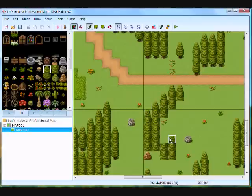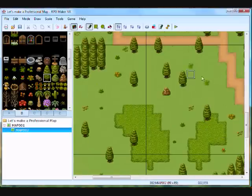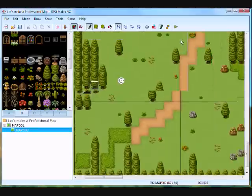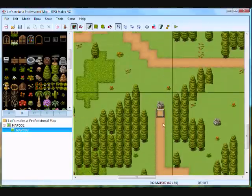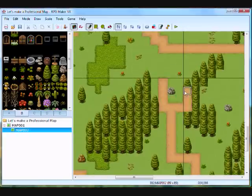Alright, right there, right there, right there. There. I do think there should be a path leading down here, though, because this area does look nice, too. It would look even nicer with the path — well, it's not really a path. Fork in the road.